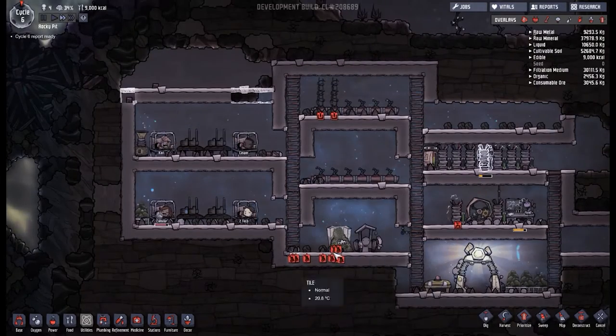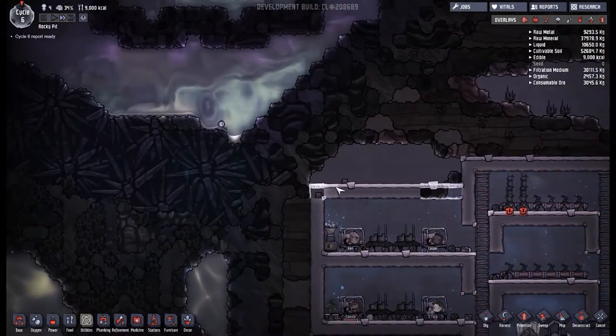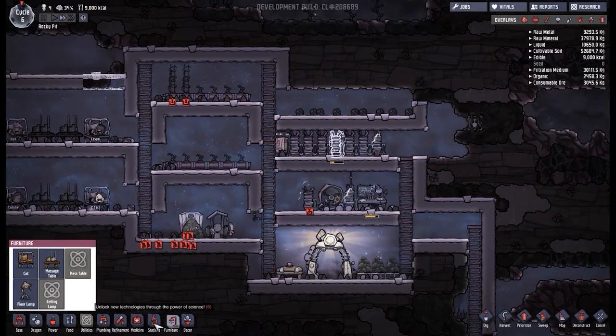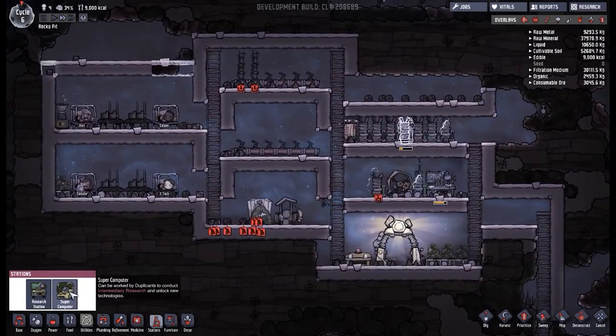End of cycle six — nearly got all the batteries done. Just trying to clean up the little area down here. We are out of millwood, but there is plenty up there. I also want to deconstruct this tiny battery because there is something I want to put in here.